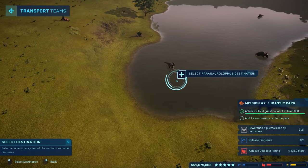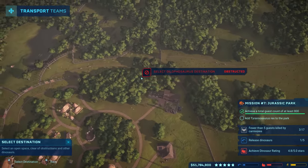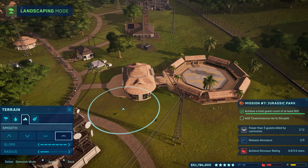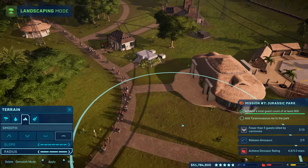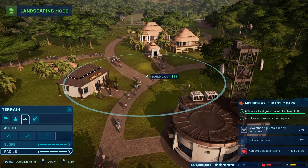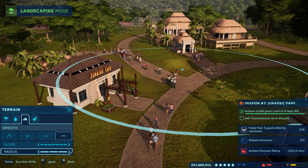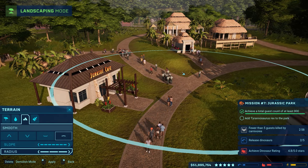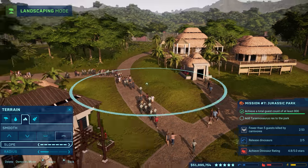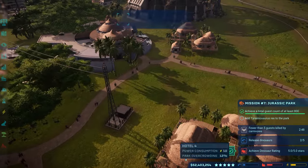Parasaurolophus just got finished — maybe it was finished this whole time. I don't know. Oh there he is, there's a friend right there. So let's put him up there on the shore. And Dilo, let's take him over here. There we go. Nice. I did say a long time ago I wanted to smooth out the land over here because it was really bumpy while I was riding on the ranger jeep. Look at how bumpy this is. Yeah, I can't modify this. I thought I modified it earlier. I guess I can't do it here, so that sucks. That's always going to be bumpy there, I suppose.